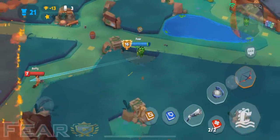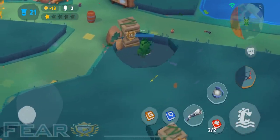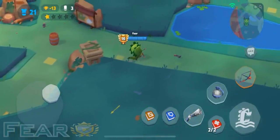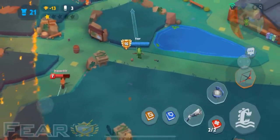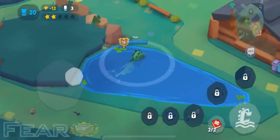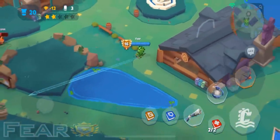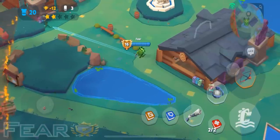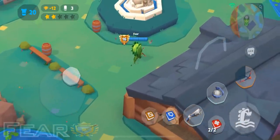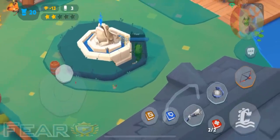Got a Nyx here — looks like she might be lagging a little bit. Jungle shoes as well. Nice little max range bow shot there, proc one of the Nyx's health kits, and we should be able to kill her here.